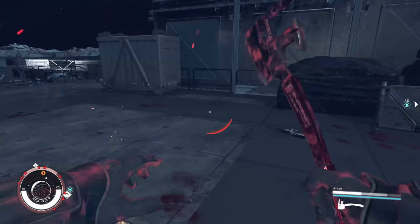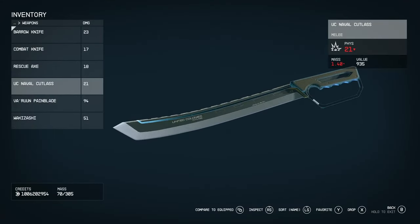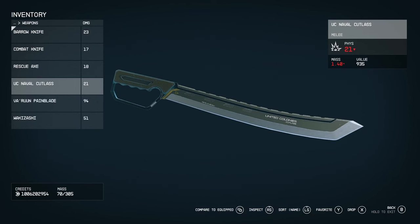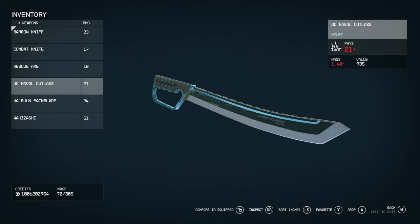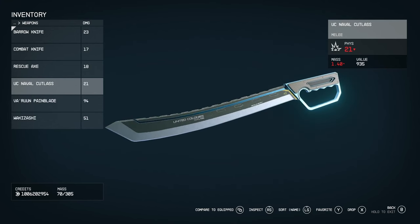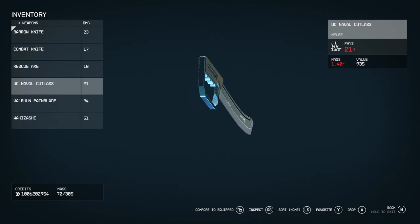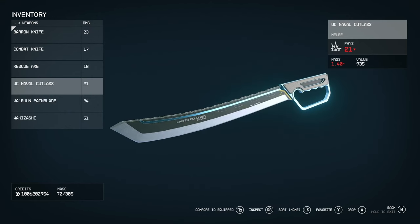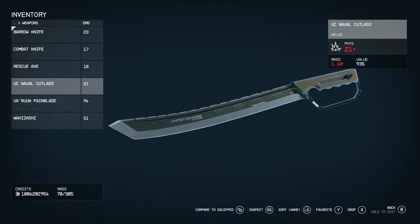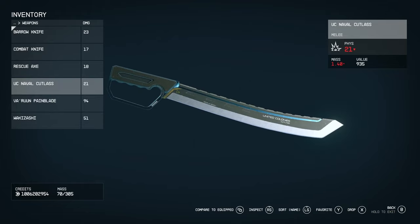Now we've got the UC Naval Cutlass — another United Colonies weapon. Honestly it looks less like a cutlass and more like a machete. I initially thought it might be ceremonial, but given how space combat works I wouldn't be surprised if UC marines or shock troopers would opt for this instead of a shotgun. In space, it's clean and efficient — you don't have to worry about rounds going through a target and blowing out a bulkhead.